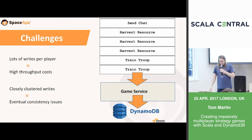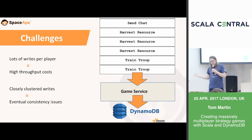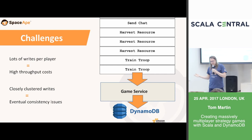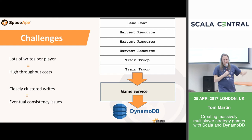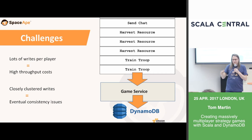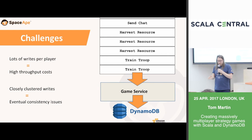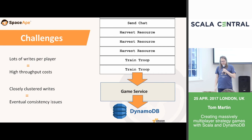The challenges we face with DynamoDB: first, lots of writes per player. Players tapping around the phone are doing a lot of different things — every single one needs to be persisted, audited, and potentially communicated to other players. This means high throughput costs. Additionally, our services are stateless HTTP services, so not only does each action correspond to a write, it typically corresponds to a read as well. Writes could also come very closely clustered together — a player could train troops within milliseconds of each other. If all are individual requests to Dynamo, an initial request could cause a mutation and subsequent requests could read stale data from a replica, potentially causing corruption. So the two main challenges are high throughput costs and eventual consistency issues.